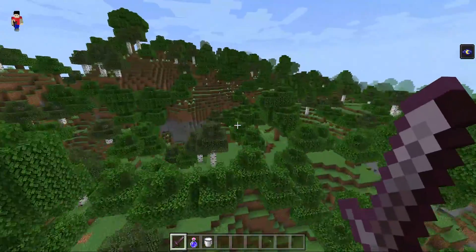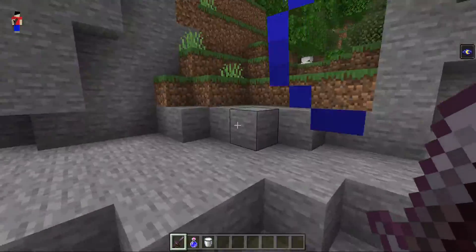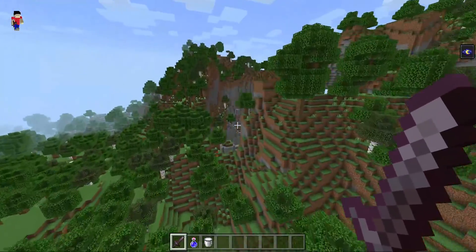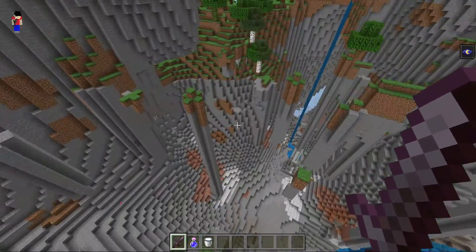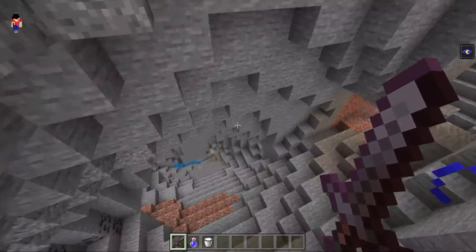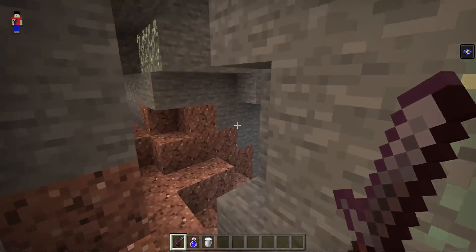We're just going to try to find caves. Caves can also be underwater. We also have like huge mountains, but let's just find caves right now. Oh my gosh, look at this. This looks so cool. What's in here?